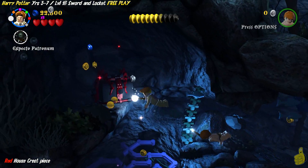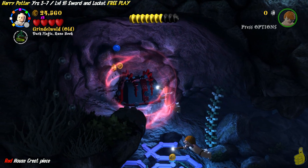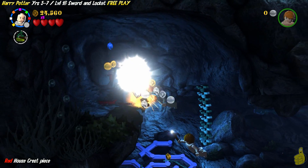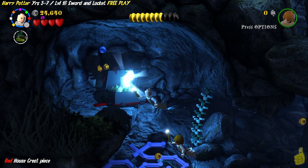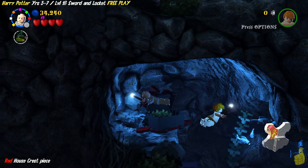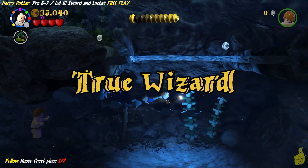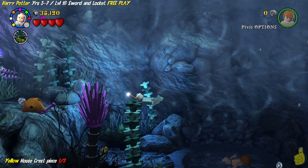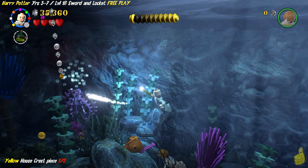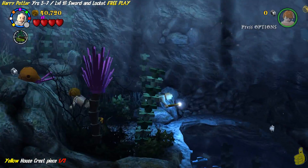We're going to use Lumos to remove those devil's snares or tentacly-like things. Then go right on up and use dark magic on this black and red box — shake it up, and we're going to get the red, or Gryffindor, house crest piece right there. Now we are going to double back and go back up to that jellyfish, trash this bad boy — that's one of three.